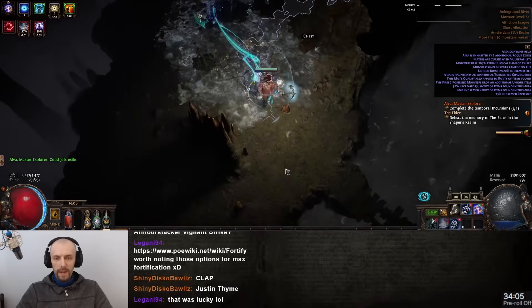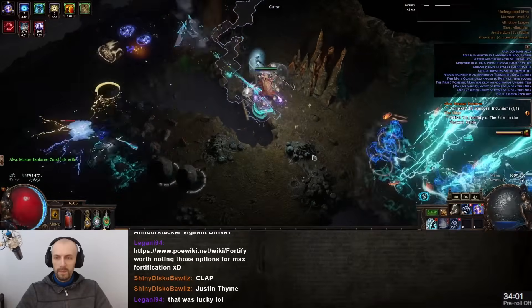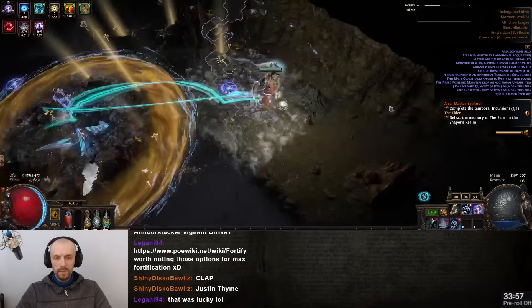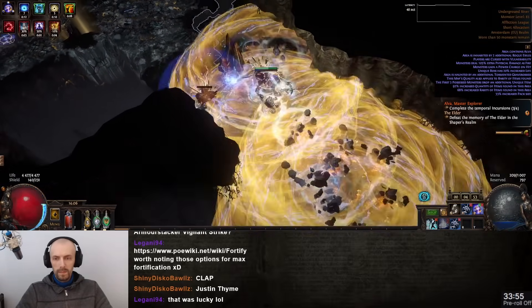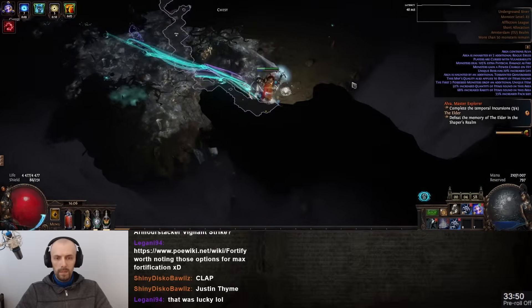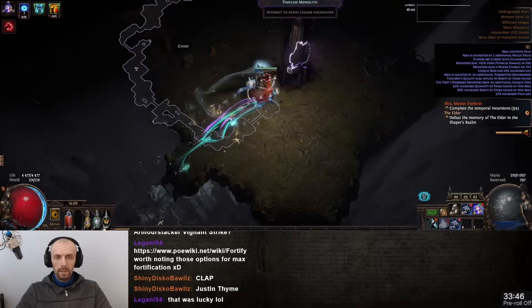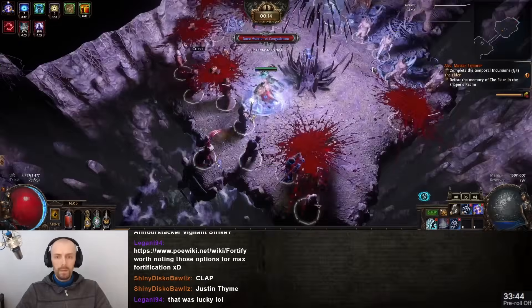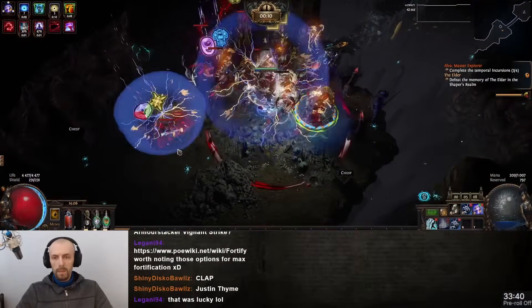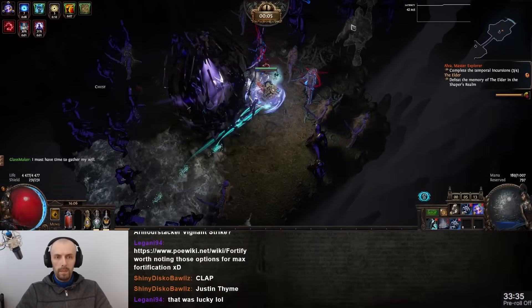This is kind of an expensive build — you need Perfect Ashes if you want to get enough quality, plus Dialla, an Adorned Jewel, and Corrupted Reliquary of Patience boots for movement speed because movement speed was really, really annoying to get enough of. Even now it doesn't feel like it has enough. If you had an aura bot running with you, you could have amazing clear speed, tankiness, and damage, and could farm even juiced-up maps. But I was just soloing everything.